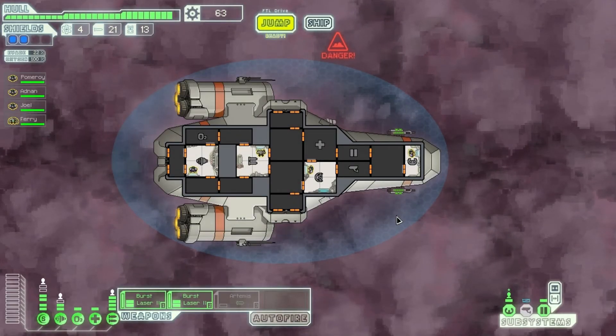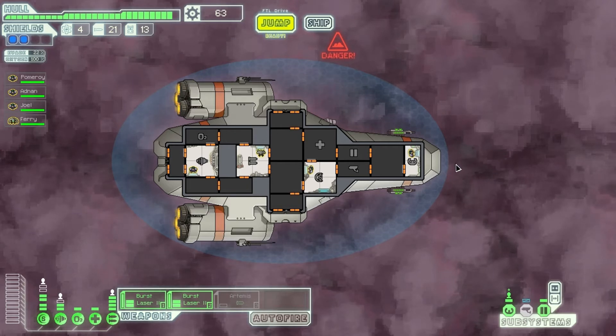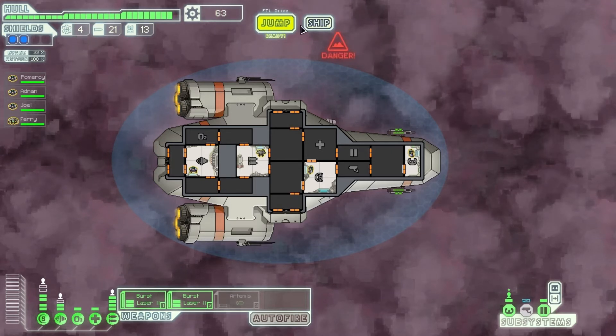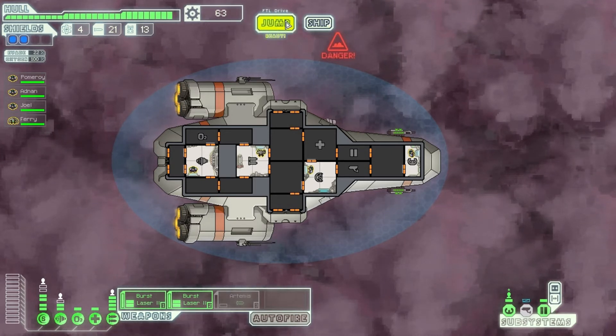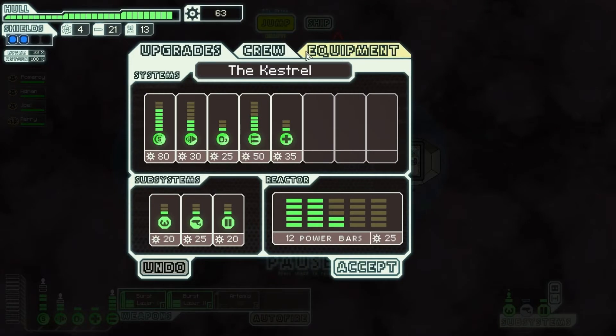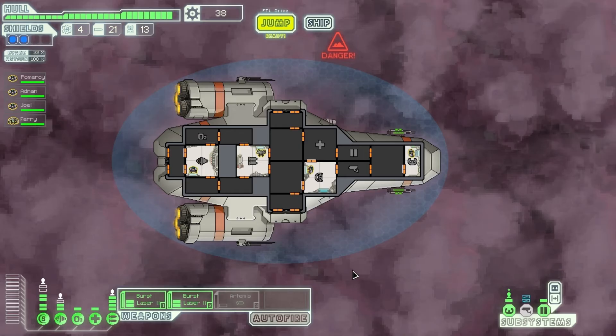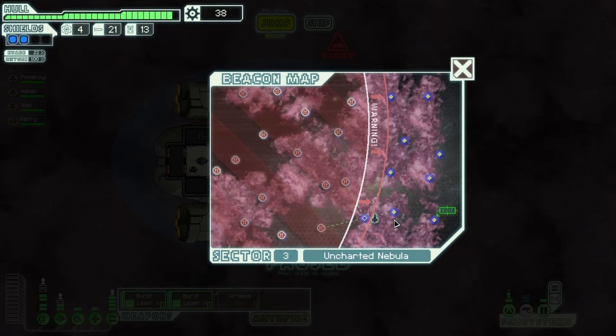Hello and welcome, Paul here. This is Faster Than Light and we're currently working our way through this sector, stuck in this nebula at the moment. I've got a bit of fuel left, it's not too bad, we've got 63 scrap. Let's have a quick look at my ship — it's been a little while since I've played this. I'm trying to make sure I got my burst lasers all powered up. I'll go ahead and invest in scanning enemy ships.